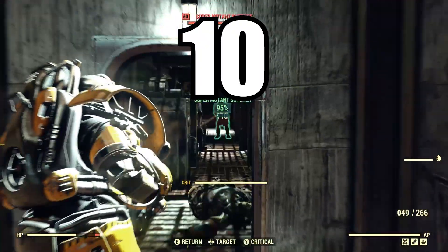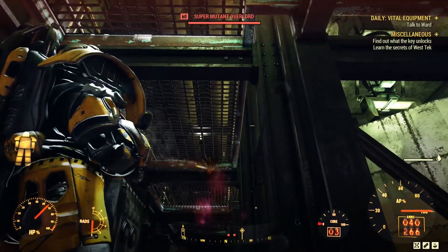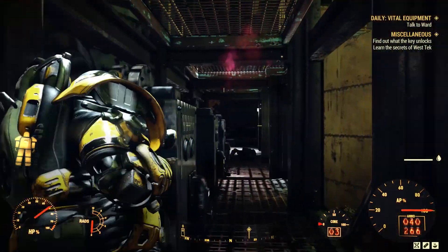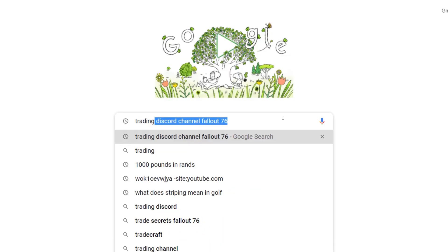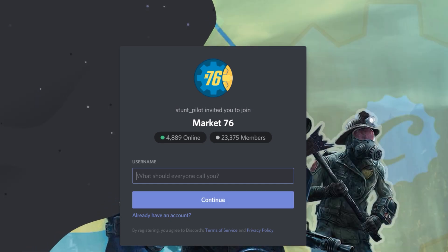Don't want to grind for guns, armor, ammunition, or other items? Or are you trying to sell something? Join a trading Discord channel for Fallout 76. They're very active and they're a quick and simple way to make a lot of caps and get exactly what you want without having to grind a lot.